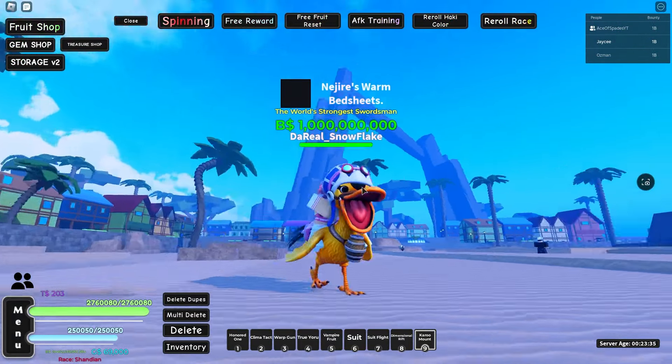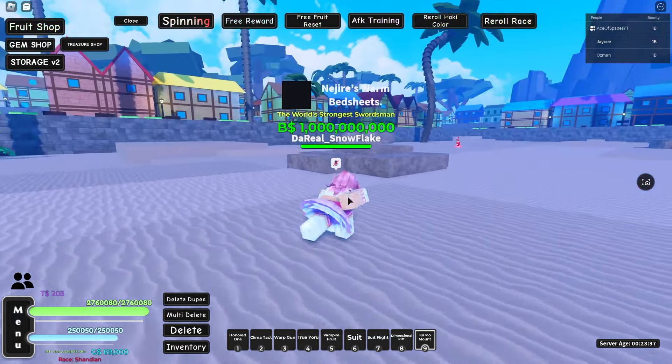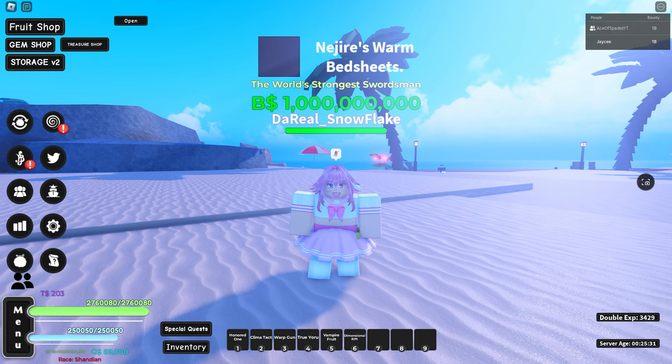Here's the Karu mount — it looks really sick. Someone said it walks on water but it doesn't. It's actually pretty quick, around about the same speed as the ice bike. Look how sick it looks though!